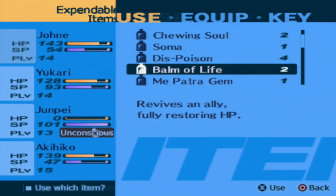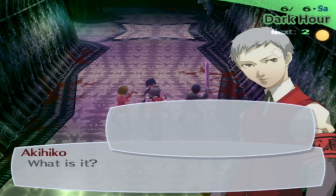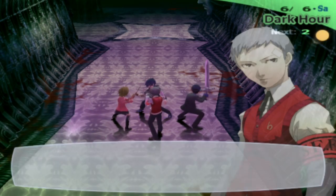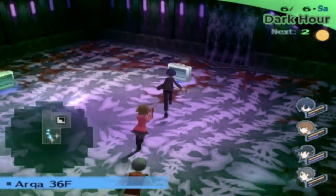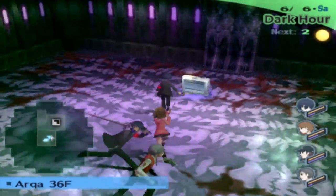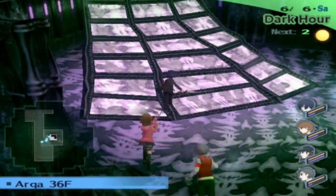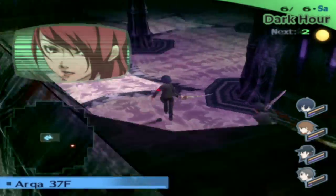I really should revive Junpei — let's do that real quick with a Balm of Life. If your character is unconscious and you leave the floor, they're going to be instantly tired. If you go down to the lobby they'll go back home, which you obviously don't want. Tristone Gems send you back to the beginning of Tartarus — handy if death is staring you down.